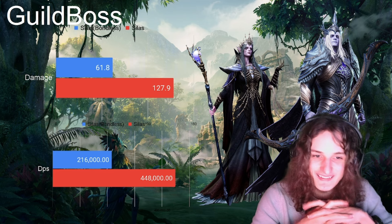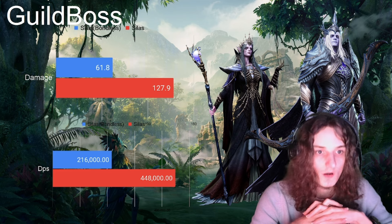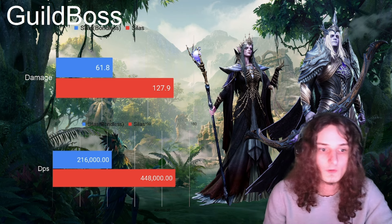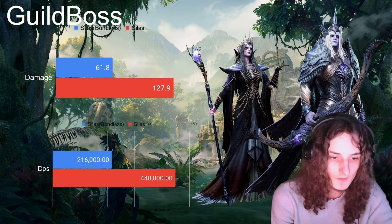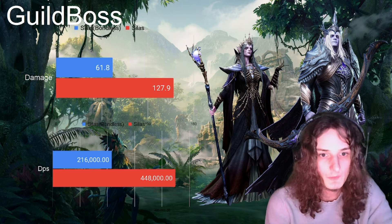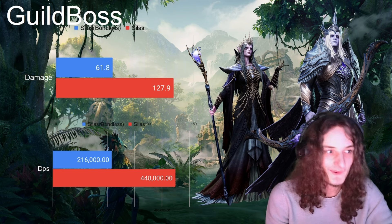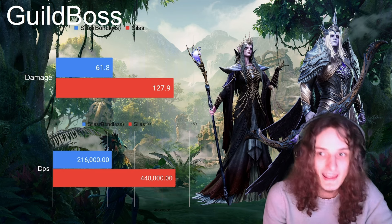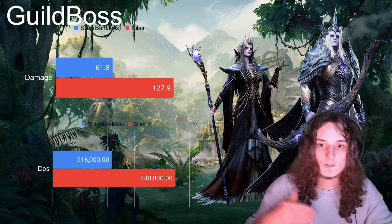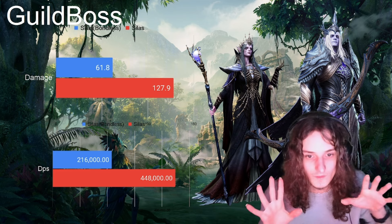Seeless bondless did 61.8 million damage and Seeless with bond did 127.9 million — clearly double damage. DPS: bondless Seeless 216,000 per second, bonded Seeless 448,000 per second. The difference is even bigger here because with Laurel, Holo, and Eloin, Seeless ulting far more often, which is in line with the current meta of ult-cycling with Laurel and Holo spam. You could even sprinkle in Layla if you're fancy.